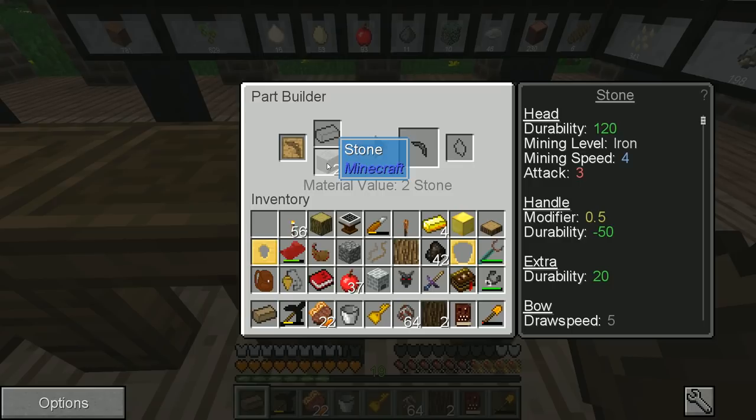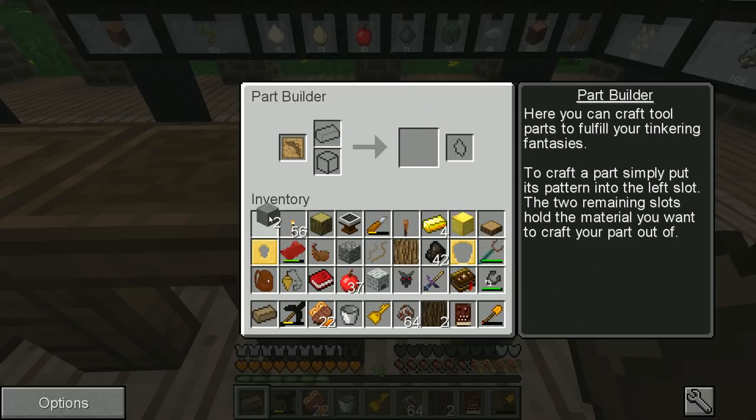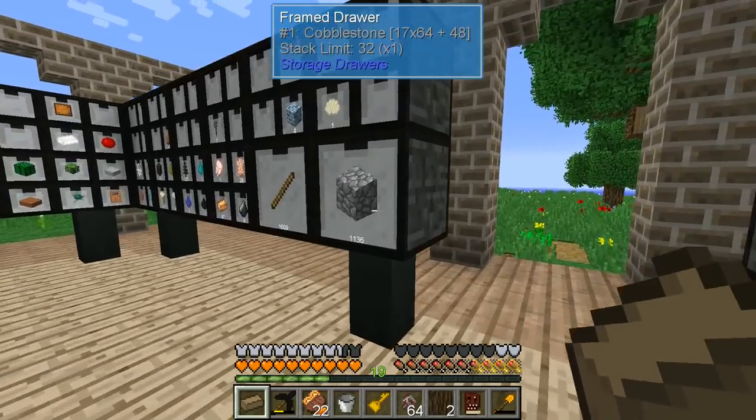We just put in stone, or I guess maybe even cobblestone. I think it was a stone pickaxe head — can we use regular stone or regular cobblestone?